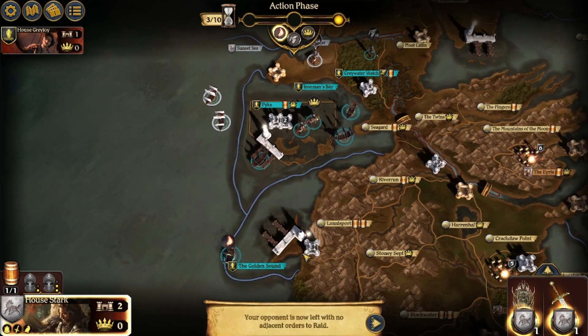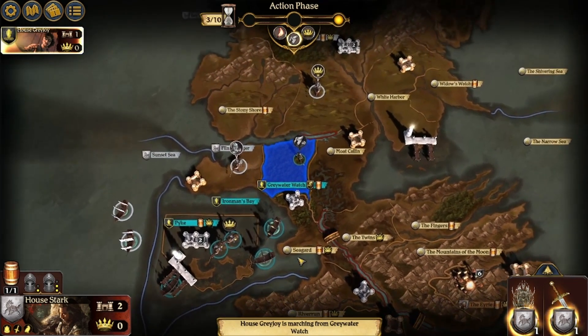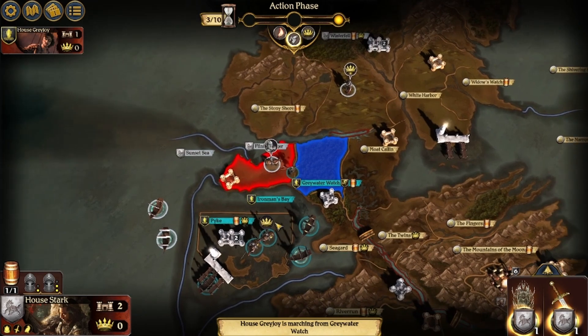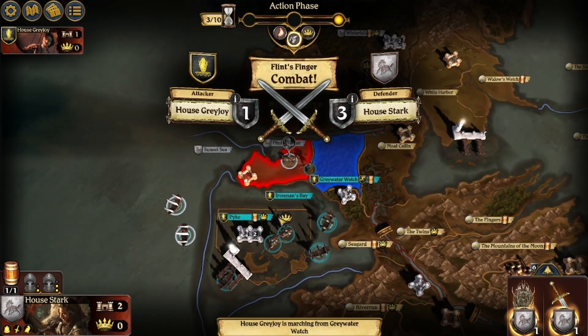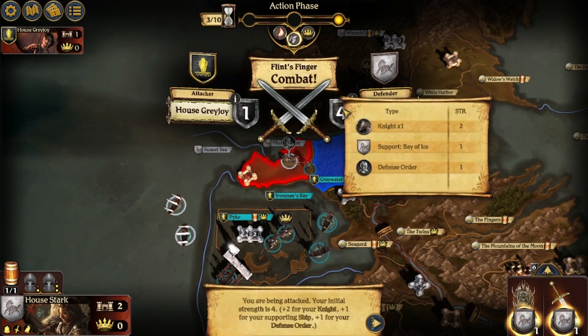Your opponent is now left with no adjacent orders to raid. He's selecting a raid order, and he did attack. So we're defending and we've got a three — with the Bay of Ice support, the defense order, and the knight.